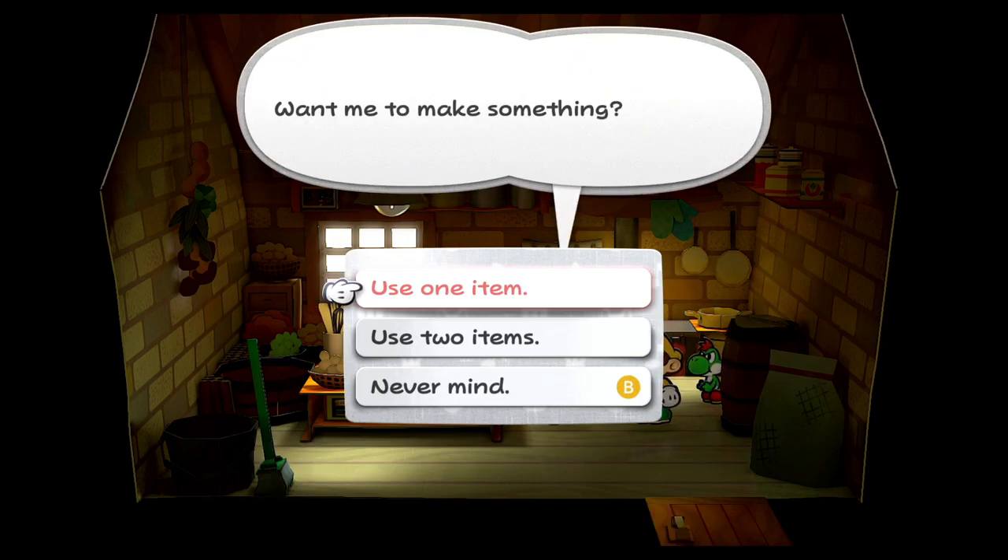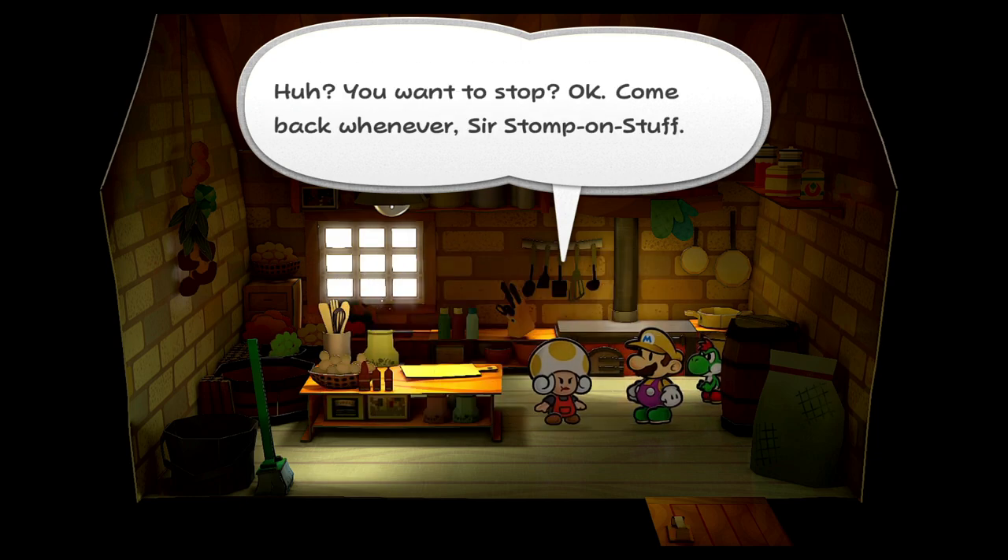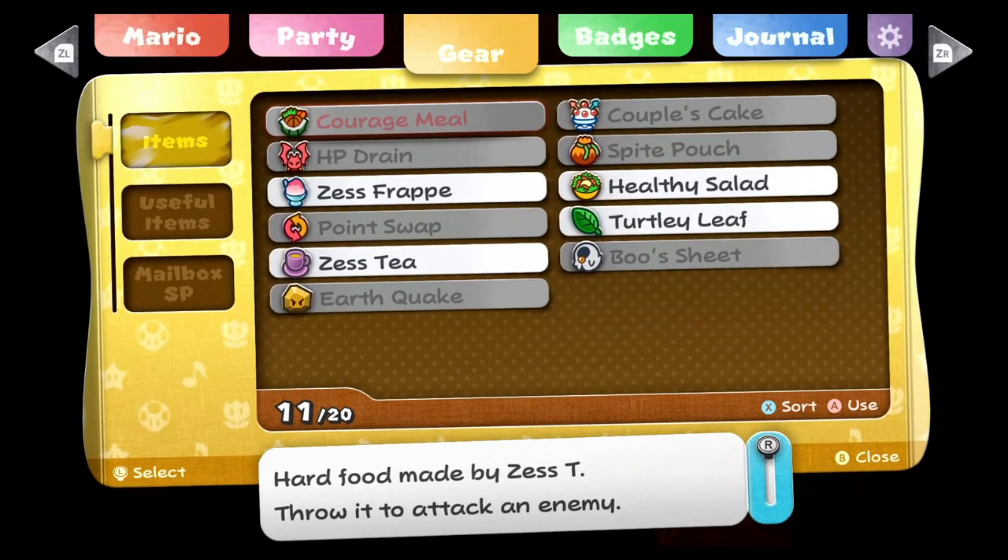Let's see, we can make an egg bomb — that's something we can do. We can also make an electro pop, just need an old shroom. Also can make a volt pop. How much inventory space do I have?